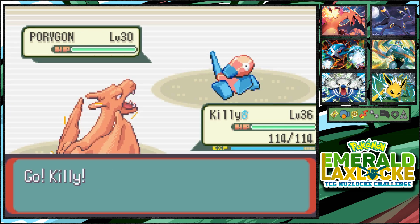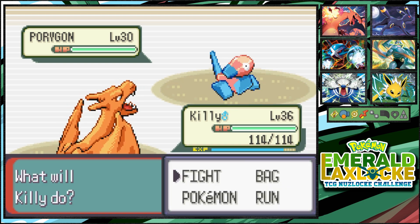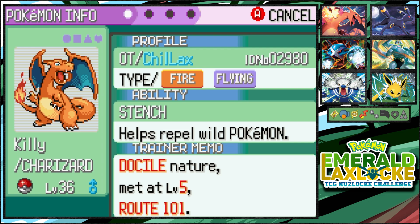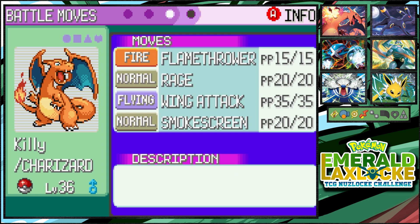We didn't even do a team recap before the gym — let's go ahead and do that now. We got our boy Killie, our starter. He's a Charmeleon with Stench — he's a little stinky boy, but it helps repel wild Pokémon, so that's a plus. We are rocking Flamethrower, Rage, Wing Attack, and Smokescreen — I'll probably teach him Fly and replace Wing Attack.